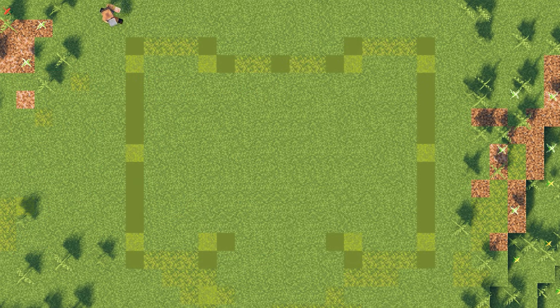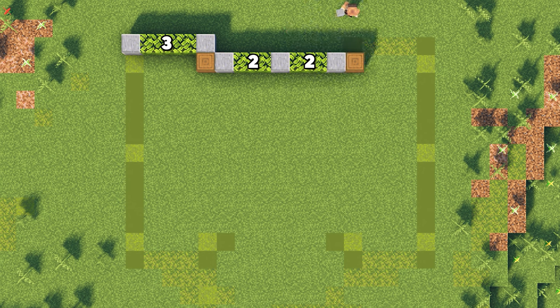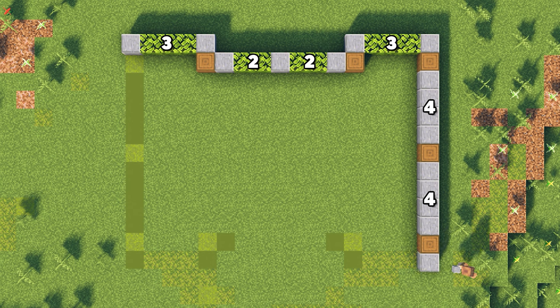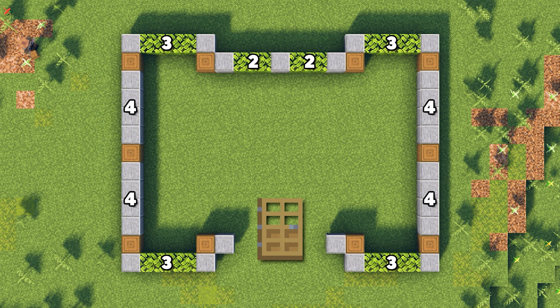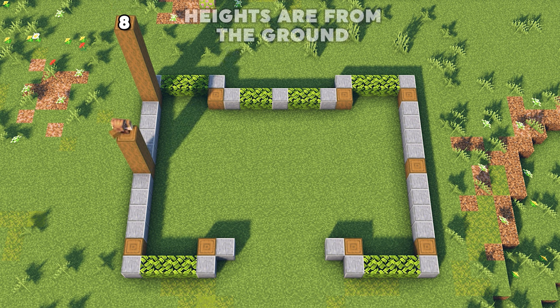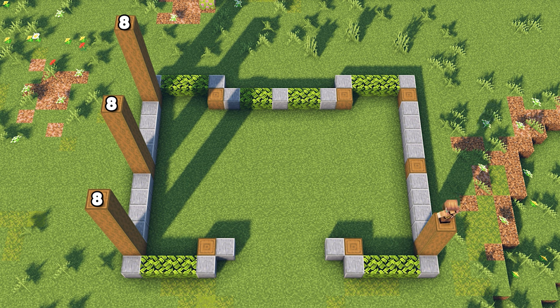To begin the build, let's start by planning the layout on the ground. The blocks that I'm using here are polished andesite, oak leaves, and stripped spruce logs. The door represents where the entrance will be to help you position this build in your world. Build up the stripped spruce log pillars according to the numbers shown on the screen. The heights are from the ground, so be sure to include the first block in your counting.